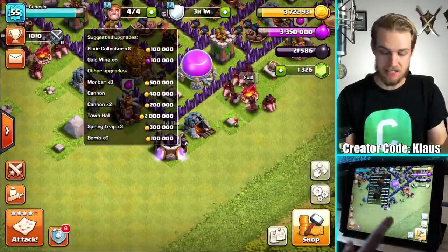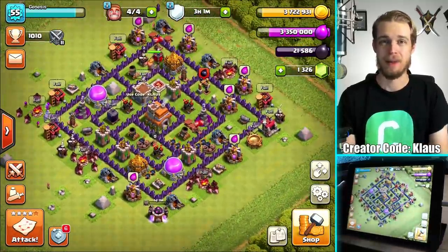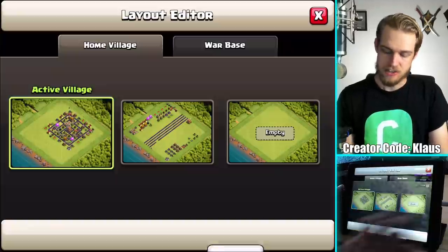I need to upgrade these wizards to level four — it's only a day and a half upgrade and it's only 650,000 elixir, which is not too bad. So let's do it — 600,000 elixir, three two one, BAM! I've got loads of loot in the treasury and I have no other way to spend the elixir right now.